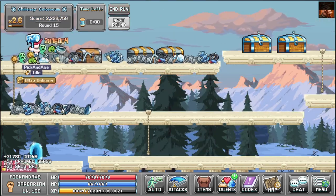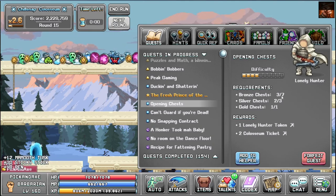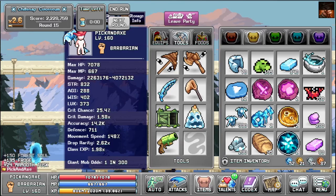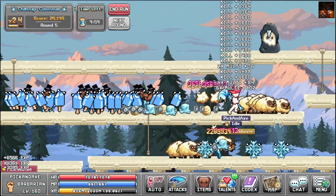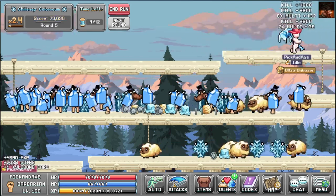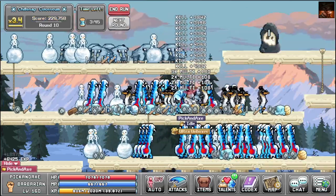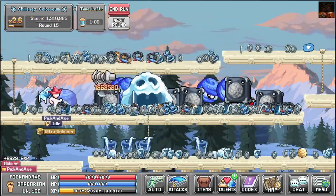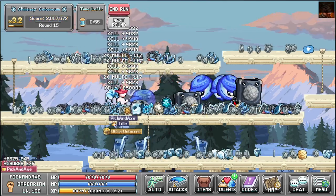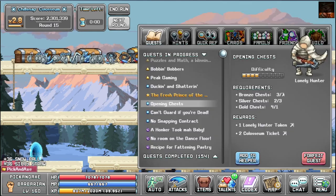Well, we beat the gold chest requirement with this, but we're going to have to do it two more times to get the bronze chest. At least it's worth doing now with the miniboss. Four more cards to level up. Smash it open. And there we go, we have the miniboss again. Give me something good. We got a stone. Three more bronze chests, we need to do one more round of this.